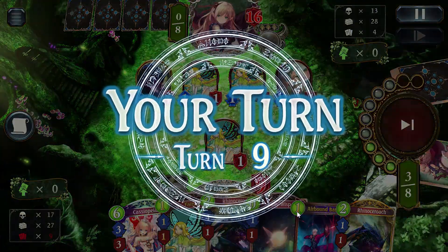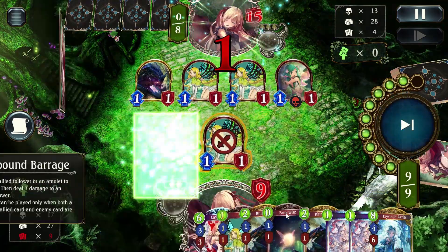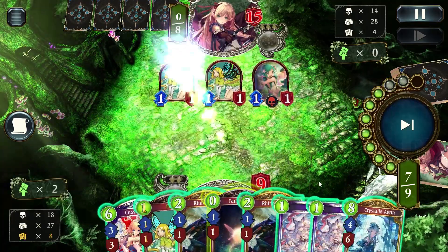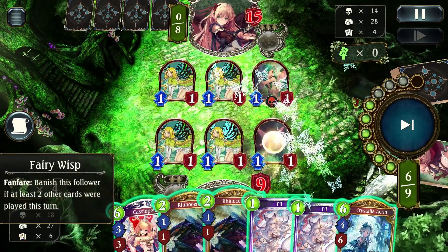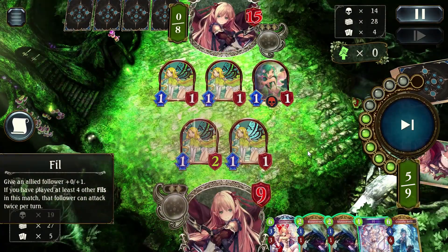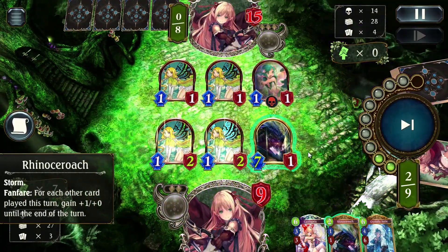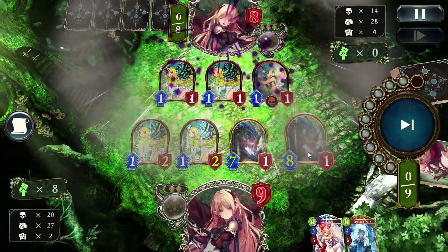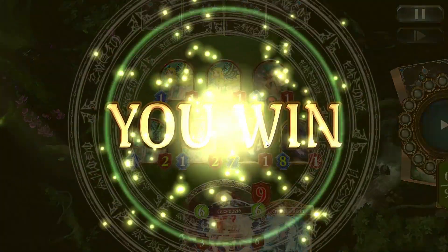We now know our opponent is playing roach, but they made a grievous error in my opinion — they didn't hold off on playing their roaches until they were able to win. And that is going to cost them dearly in that we can just obliterate them right now. Play both those Fills — and as you can see the Fills let us win. We would have been short if it wasn't for having exactly two Fills in hand; them attacking us let us win this turn. Otherwise we would have had to Crystalia.